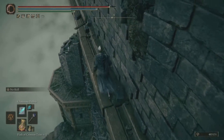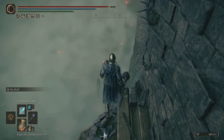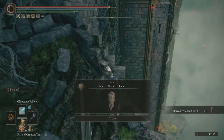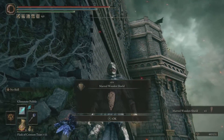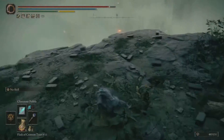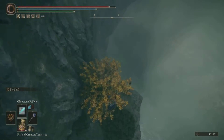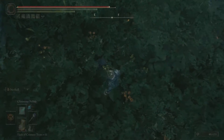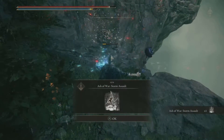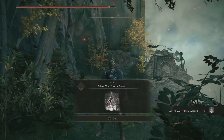We have to drop down and there is a shield you can actually pick up as well. This wooden shield — the Marred Wooden Shield — is a great starter shield, but that's not what we're here for. We're here for that Ash of War. Let's make our way down. If you jump down right here, the crumbling ground will crumble, you'll fall down, and right here will be the Ash of War. Make sure you are ready to attack that Scarab so he doesn't disappear on you. Here it is — the Ash of War: Storm Assault.